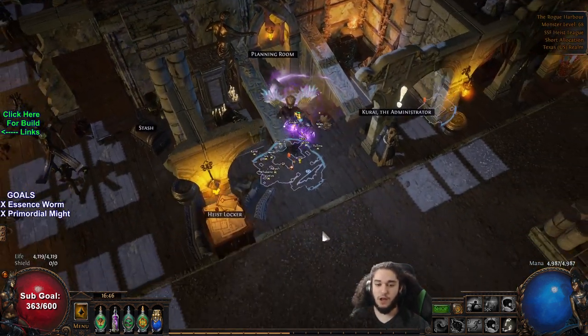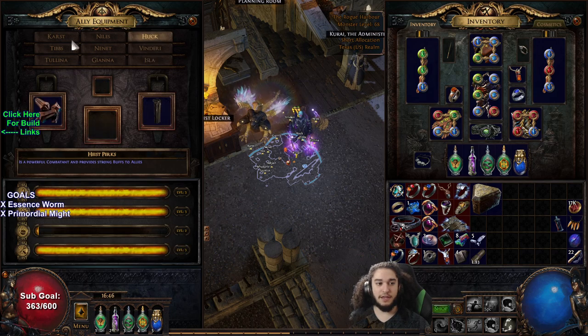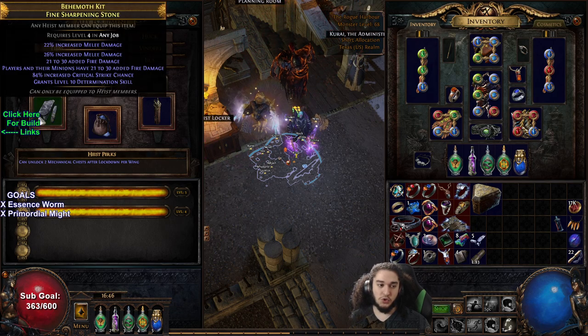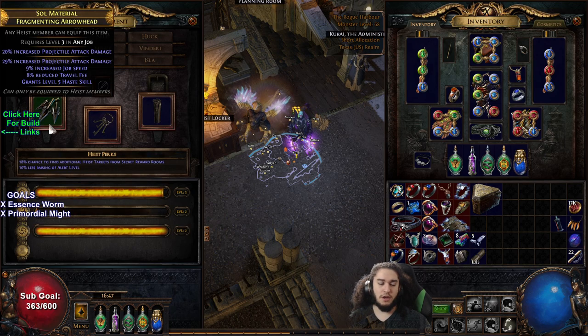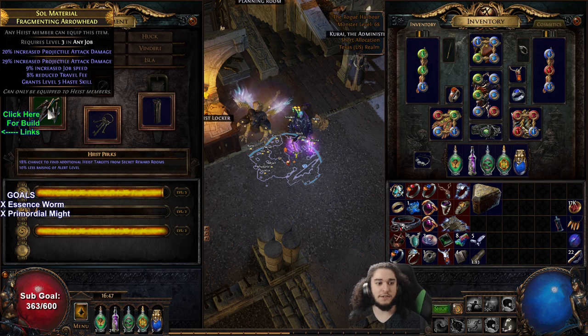Next I want to talk about gear rolling, where I think it gets a little weird. I really like this system — I like that each person has their own equipment and it's pretty simplified. The melee weapons roll red-related skills, the ranged weapons can roll green-related auras, and the blue one rolls basically caster or blue auras as an example.